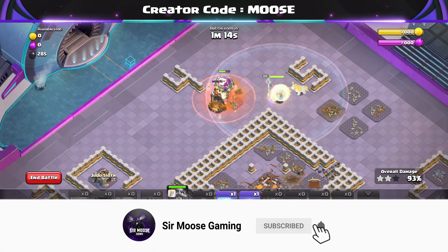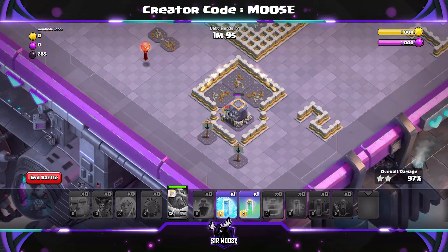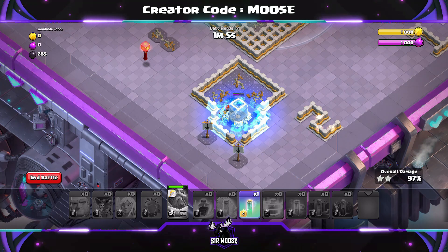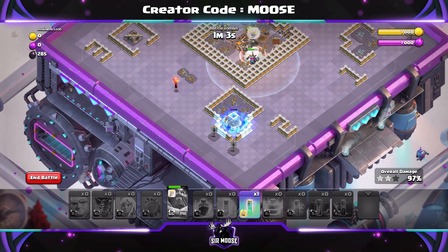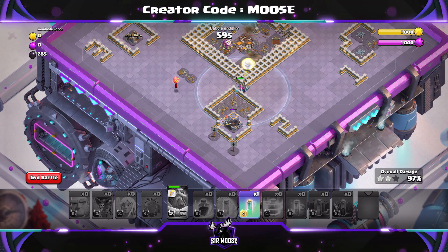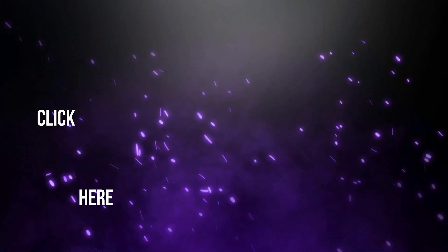Do remember to hit that subscribe button and notification bell if you want to see plenty more tutorials like this. And there we go — you just need to get rid of the Dark Elixir storage at the bottom of the map. It's three stars! I hope this helped. If it did, remember to like the video and leave me a comment — let me know how you got on. I'll see you later. Thanks for watching, and remember to practice your funneling.